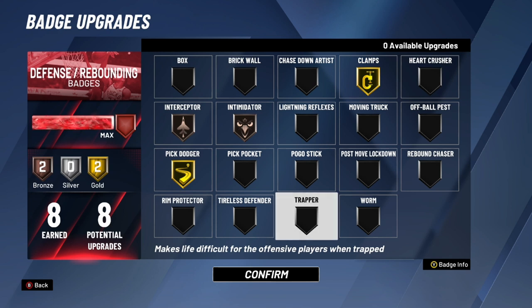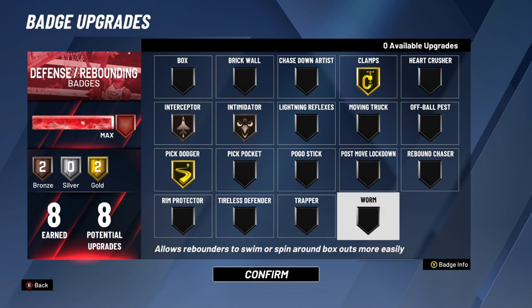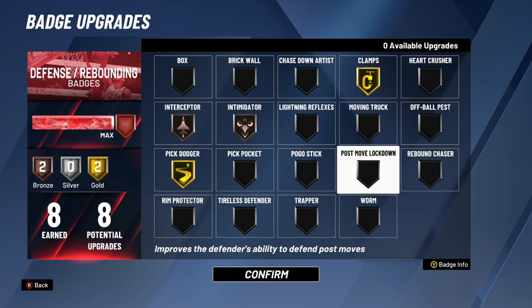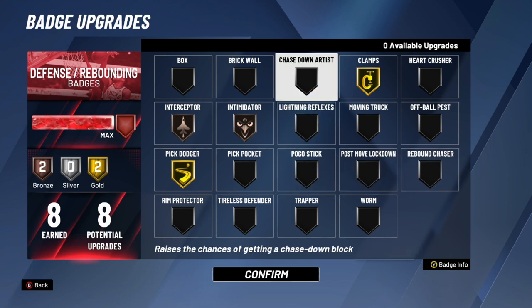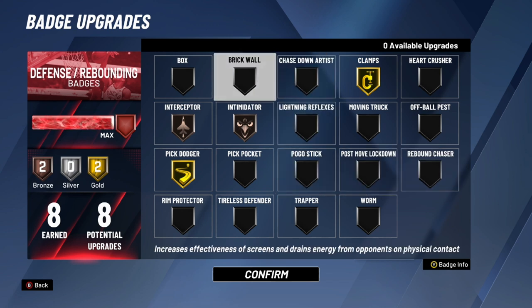Trapper is solid but not widely used — it's more of a pro-am or rec badge; if you're just a park player I wouldn't recommend it. Worm helps you break out of box outs — if you have spare badge points as a big man you could use it, but I'd prioritize Rebound Chaser, Chase Down Artist, Brick Wall, and the other badges mentioned in this video first. Guards and lockdowns should not use Worm.